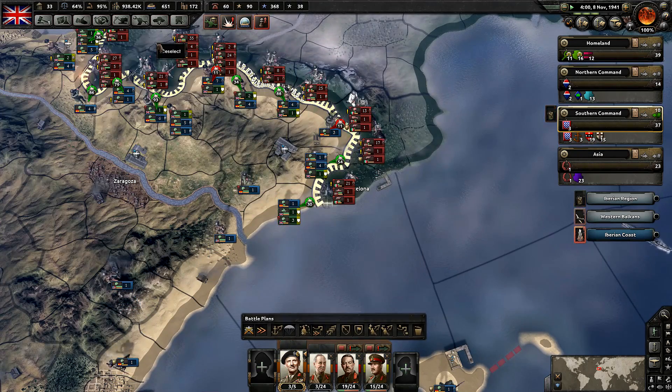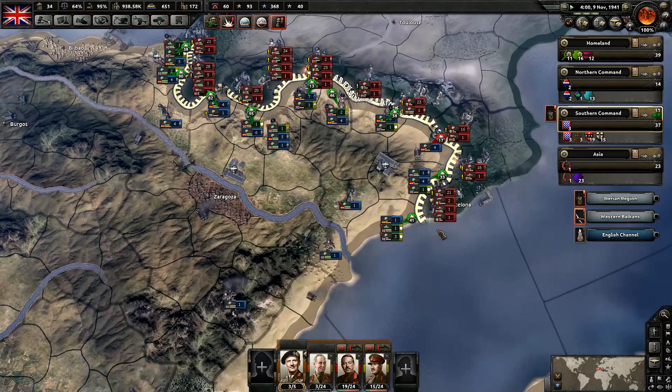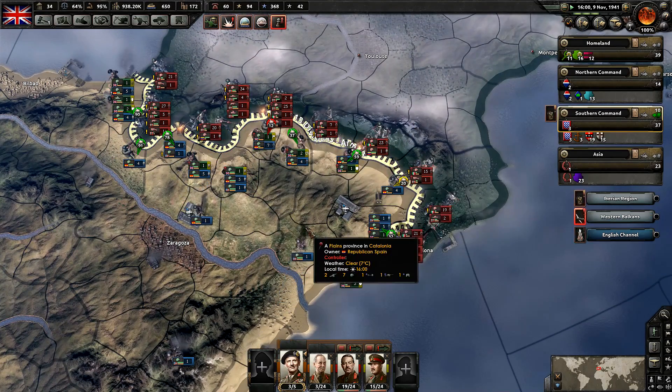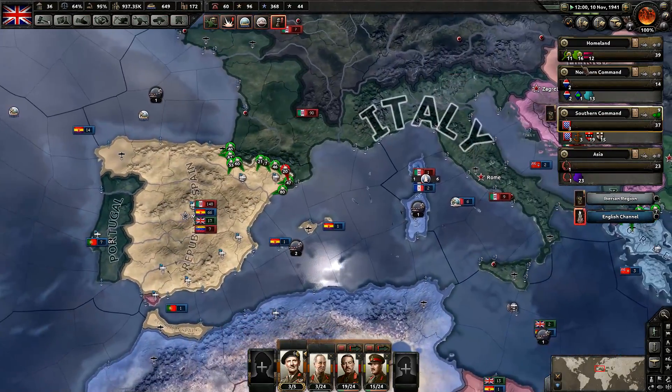We're going to bring these units over here. I don't know why they won't prioritize the coastline here — the AI just isn't prioritizing it. I think that's why we keep losing it: every time they stop the attack, the AI moves my unit somewhere else. Looks like we're probably going to lose that. Overall we're holding out very well.